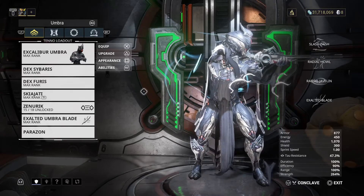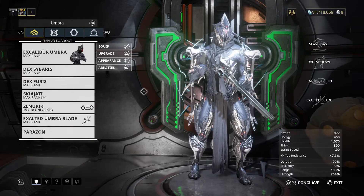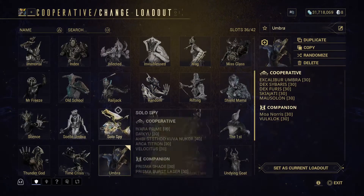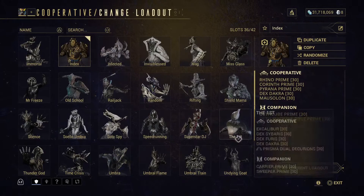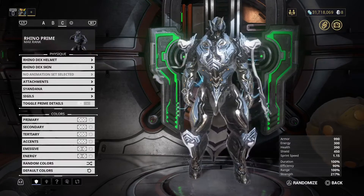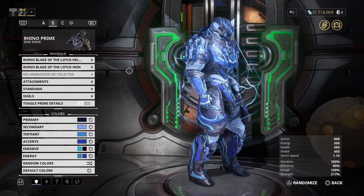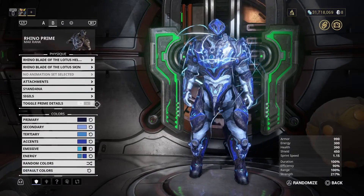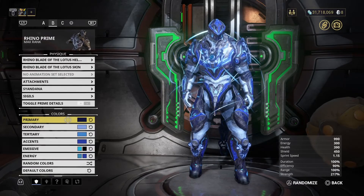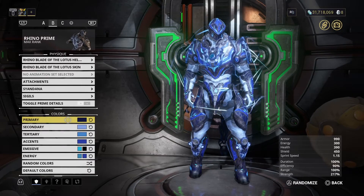This is what Excalibur looks like Umbra-ed and DEX-ed — not too shabby, let's be honest. So with all this rambling, as I said, some frames have been neglected. Excalibur has his Obsidian and his DEX; Rhino finally got his DEX, but he has not been given his Obsidian. So, Mr. Rhino, if you would be so kind — I did try it with the Blade of the Lotus skin because I think that's where it looks the best.